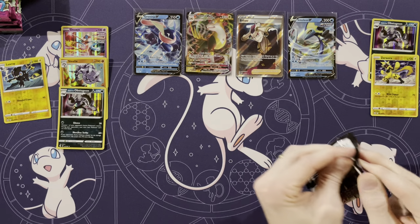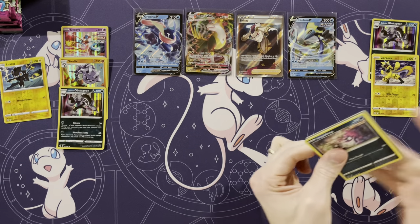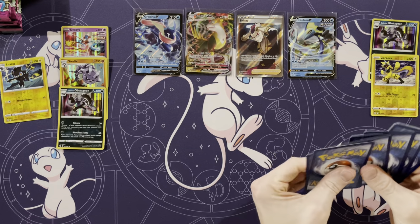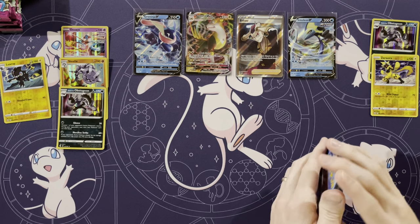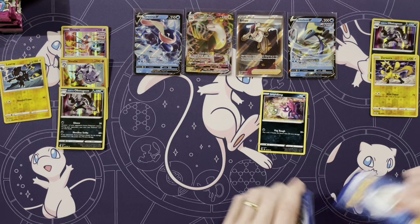Bulbasaur would be Gen 1, Cyndaquil in Gen 2, Treecko in Gen 3. Gen 4 I could take any three of them — I think I've used all of them. I like all the Gen 4 starters. Gen 5, oh boy — I'm not the biggest fan of Black and White.